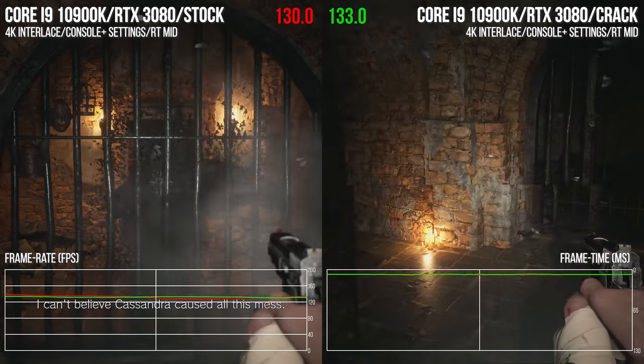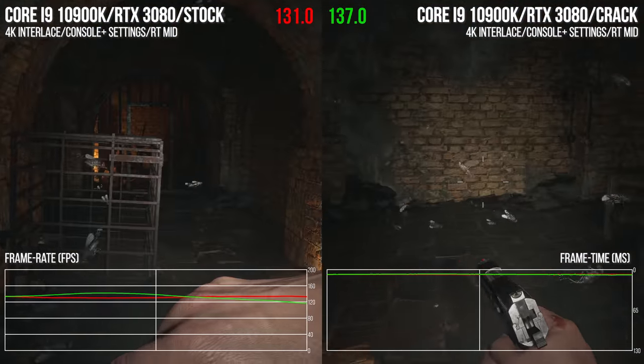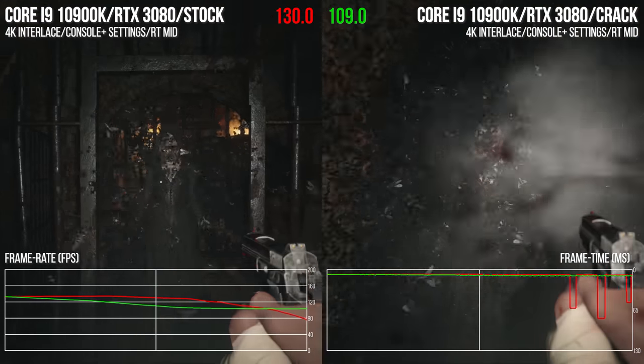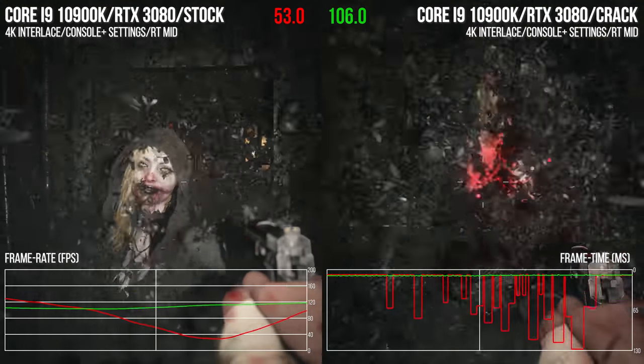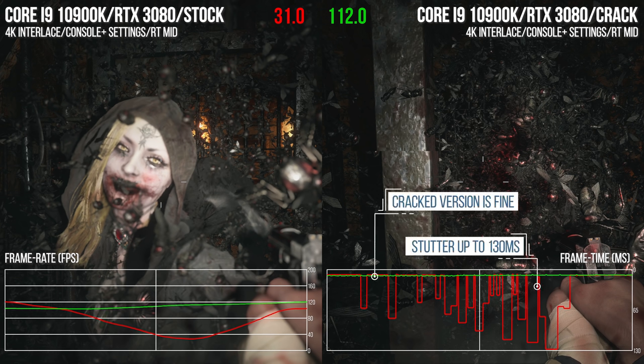I'm not going to claim I have all of the answers here, but what I can say for sure is that the cracked version of the game — I have tested it — and there are profound improvements to the stock experience. The money shot really is here: same PC, same area, same scenario. Horrendous frame times and a collapse in frame rate on the official version, and a gigantic improvement with the crack installed.